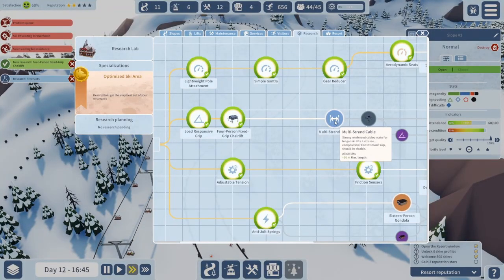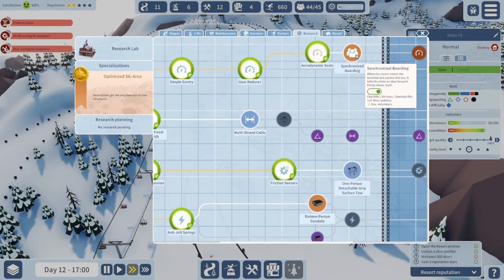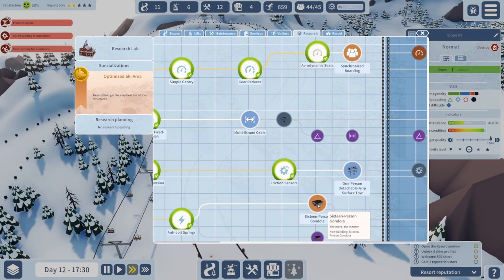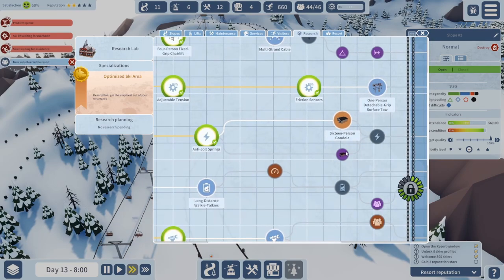Research is done. Ski lift length — two-person fixed grip service tow. I'm not too worried about that; plus ten wear and tear is a lot. Max gradient, max length. Oh, here's a 16-person gondola and a ten-person gondola. Won't let me do that one — is it a choice? Alright, we'll do the 16-person one.